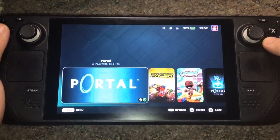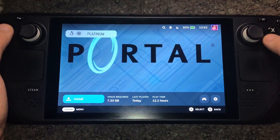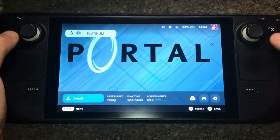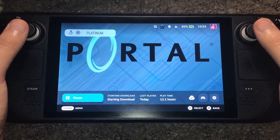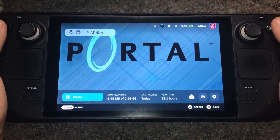The first thing you need to do is make sure you have Portal installed — make sure it's Portal 1. Make sure you have it in your Steam library. If you do not have Portal, make sure you buy it from Steam directly.